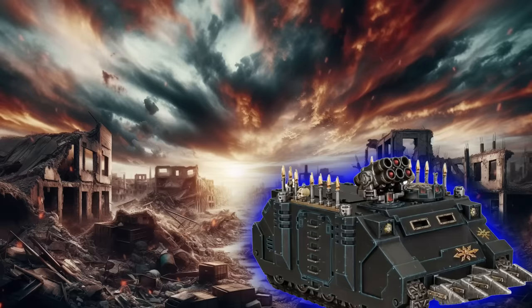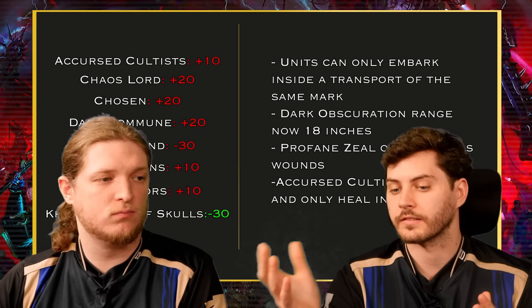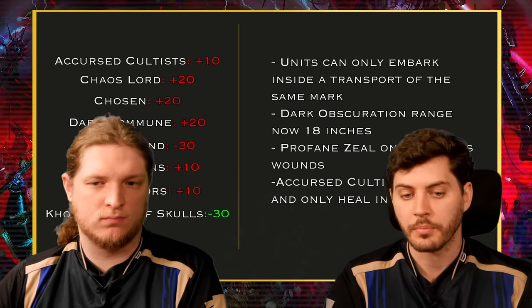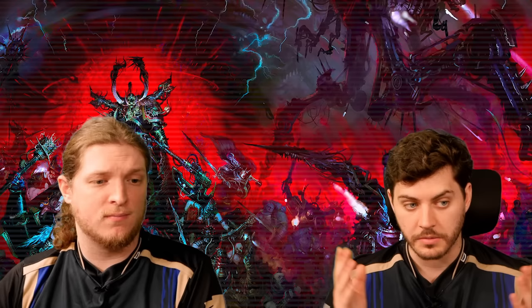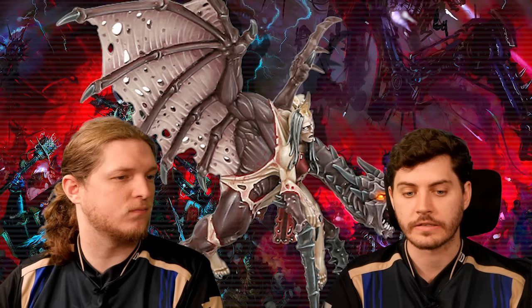To go through a few changes: their Lone Abstract rule — where you couldn't target an enemy unit unless within 12 inches — is now 18 inches, much more accessible. Their Marks rule changed so you can no longer mix, say, a Nurgle Rhino with a Slaanesh unit inside, so you can't get maximum efficiency from your strats anymore. Cursed Cultists were very strong because they were OC-2 bodies that could regrow in both players' command phases — Games Workshop said 'nope,' they're OC-1 now, as a Cultist should be, and they no longer heal in both players' command phases, just the Chaos player's turn.